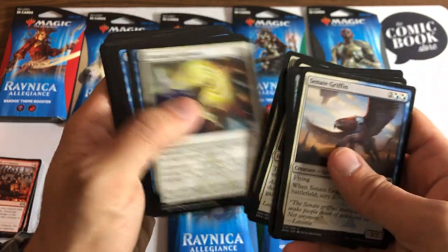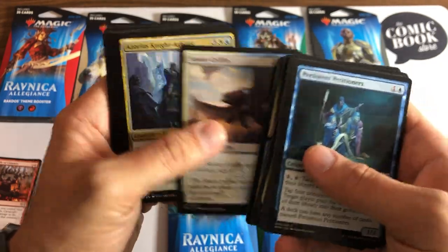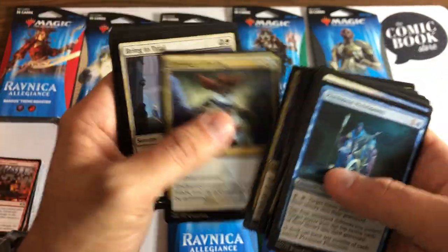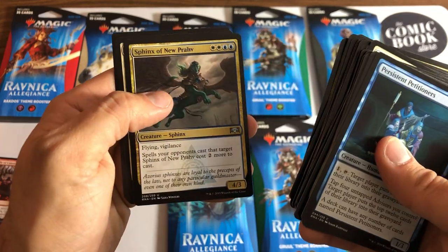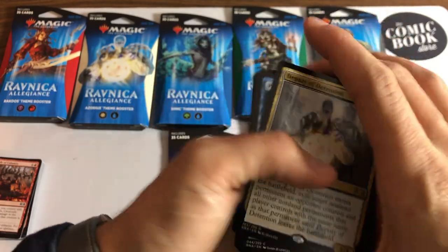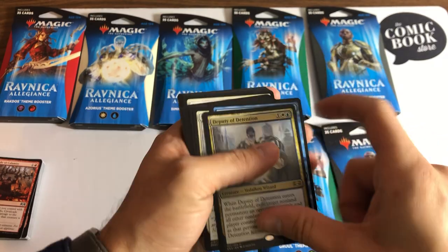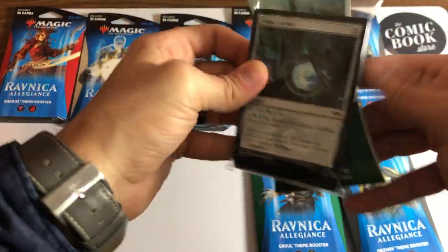Going through quickly here — Persistent Petitioners is 80 cents or 75 cents. Doven Security is just a cool card, High Alert is another cool card. Our rare is Deputy of Detention — that's pretty good, like a four or five dollar card. We make our money back on these two cards alone, which is pretty cool. I'm hoping to average out and maybe get some packs with two rares. I believe the rares are in a bonus land slot — I've seen them pulled before.